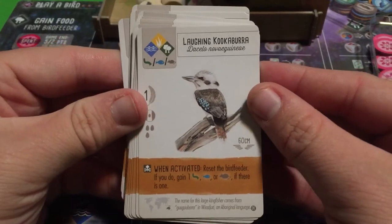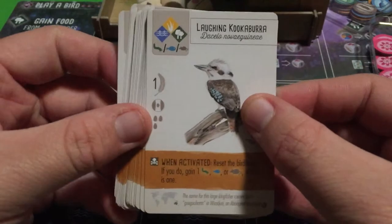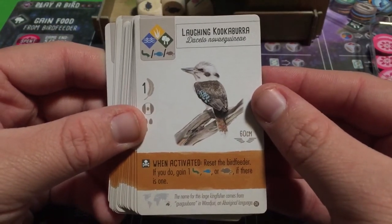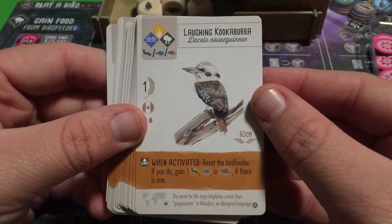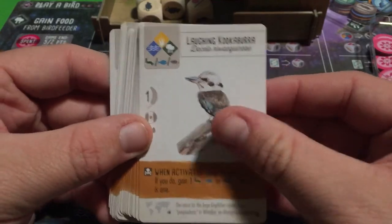The Laughing Kookaburra — and yes, this bird really does laugh. Reset the bird feeder; if you do, gain one invertebrate, fish, or rodent if there is one. A flexible reset bird that gives you a choice of meat-type food.